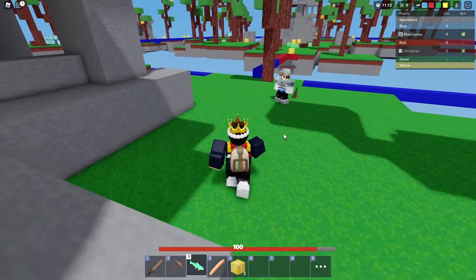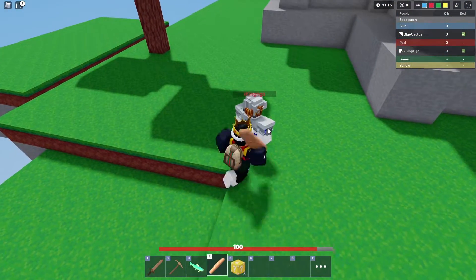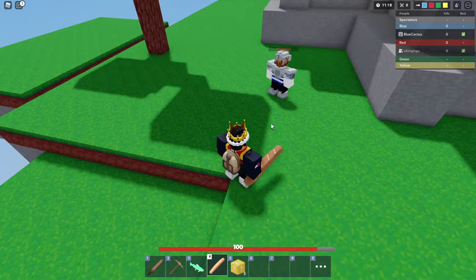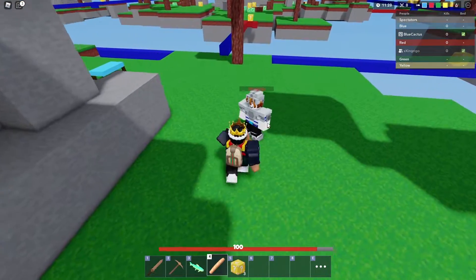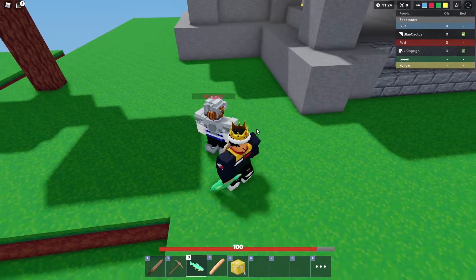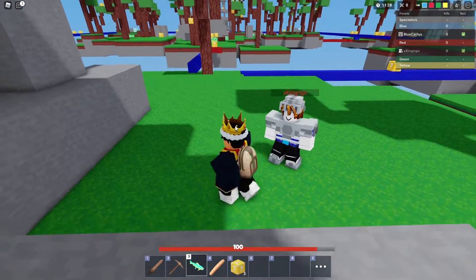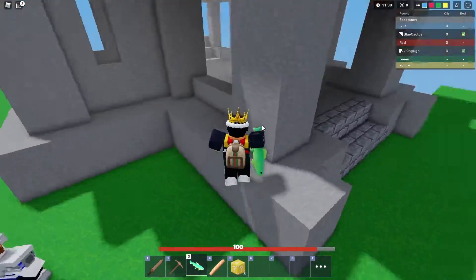Looks like it knocks them around four or five, about five to six blocks. So let's compare that with the baguette. The baguette looks like three blocks, like three to four blocks. And the fish around like five, maybe six blocks there. All right, so that's that — that's the fish one.